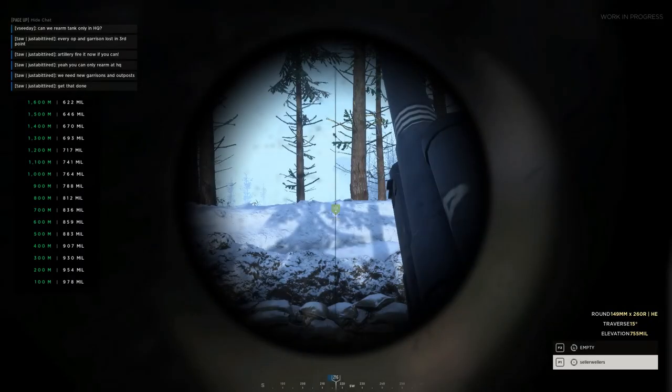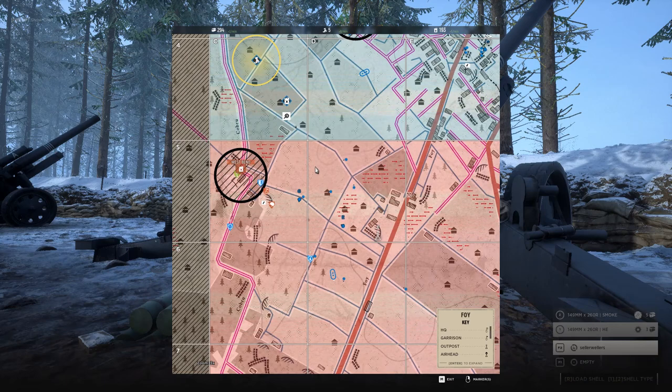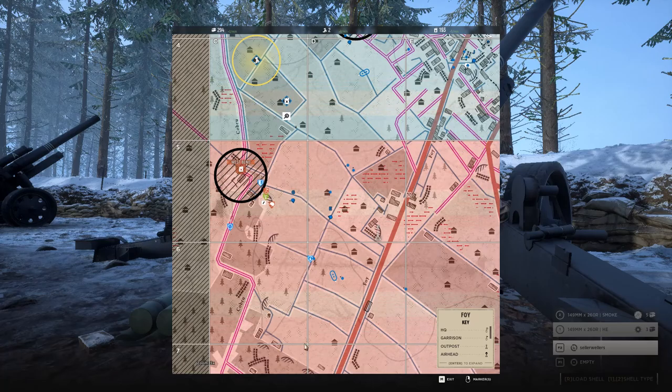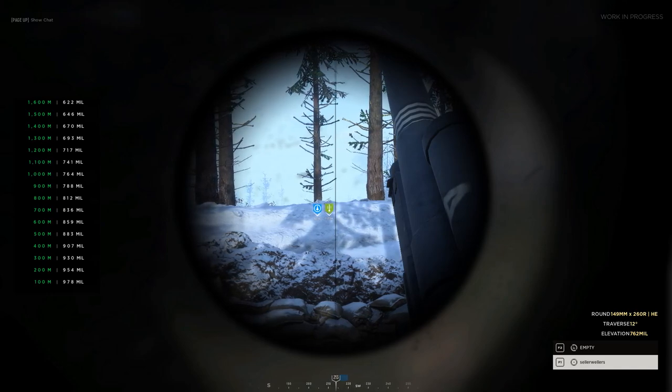When to fire depends on the situation and the amount of munitions available. Take stock of the munitions generated per minute and factor that into your consumption. If you fire too often you will deplete munitions that could otherwise have been used by the commander to call in other assets. As a general rule of thumb, do not fire more than one round every 10 to 15 seconds, and certainly don't fire more than two rounds at the same point at any given time.